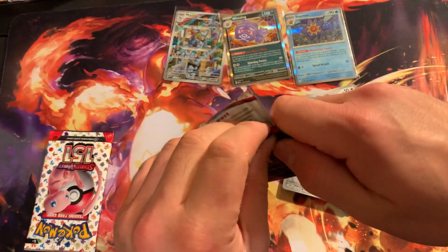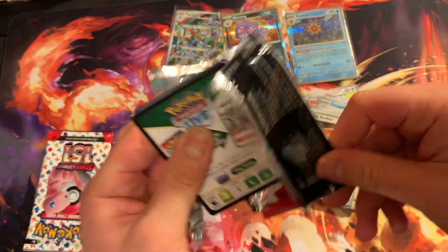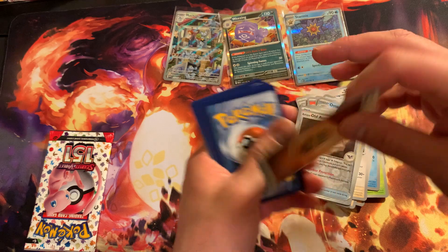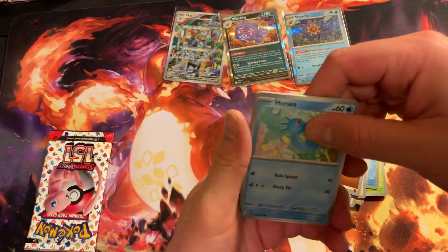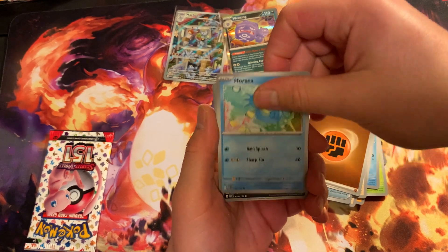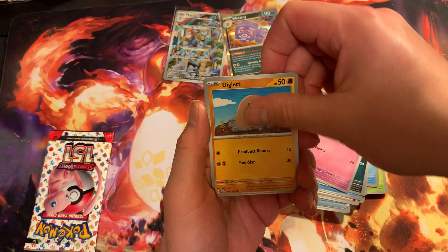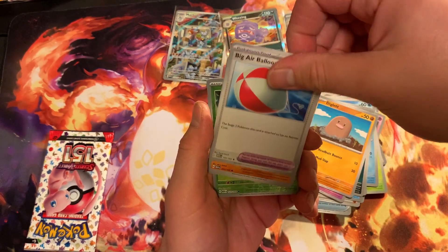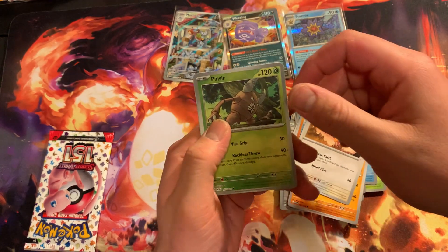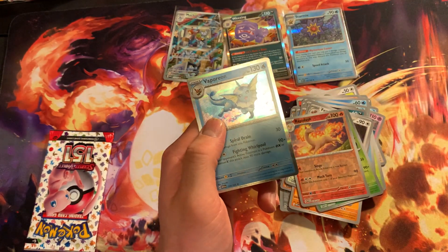On to our third pack of the day. Let's see if we can pull anything good from this set. Let's do water — nice. A fighting energy to go with that Machoke. Got a Horsea right here. Nidoran. Got a Nidorino. Diglett. Big Air Balloon. Primeape. Nice, we got a Fearow. Pinsir. Rapidash. And for our last one — nice, we got a Victreebel.